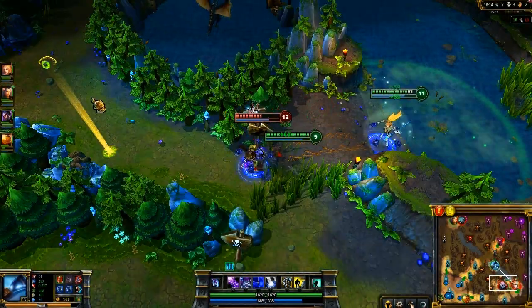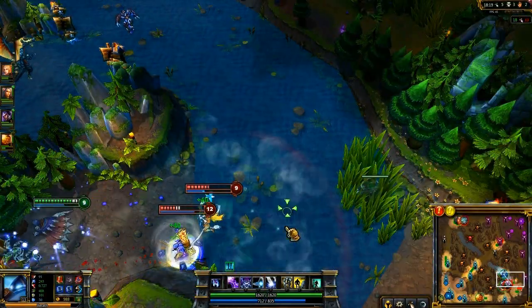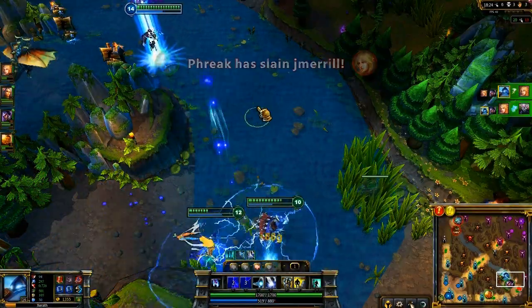Ganking is also really powerful on Xerath. I spot a skirmish at the bottom river and activate Locus of Power once I notice Janna channeling Monsoon. Two shots of Arcane Barrage kill her and give an easy kill on Ryze for my teammates.